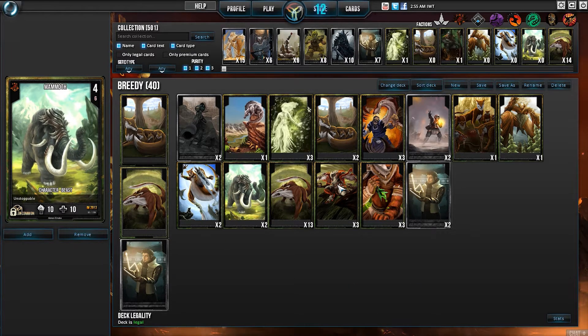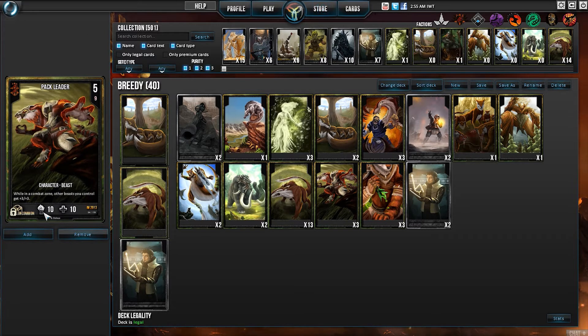To beef up, the card I actually have is Pack Leader. I run three of them. When he's in any combat area, all my other beasts on the battlefield get plus three, plus three. If I manage to get all three of them out, which is very unlikely, but if I do, then my Mammoths become 19-19 Unstoppables, which is amazing.